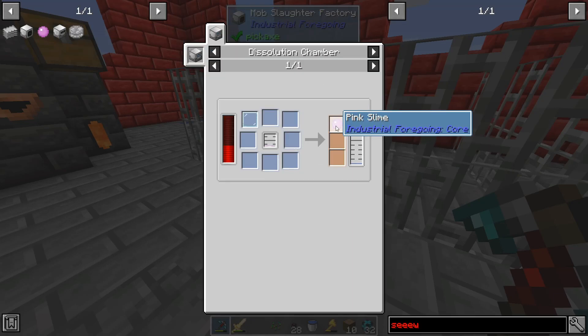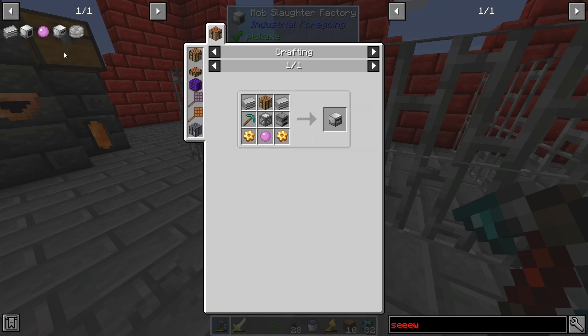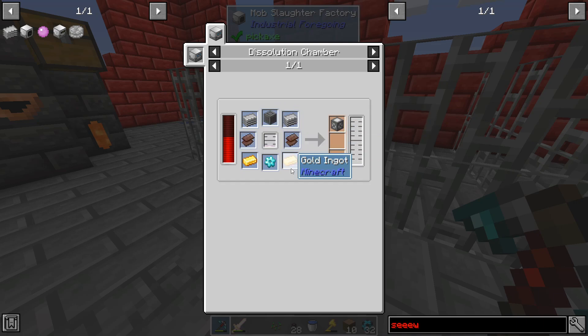Once we've got that we can look at the material stonework factory, but we're going to need to get a piece of netherite first — or two netherite scraps. I have to look at automating that somehow. I just hope we get lucky because we just need two.